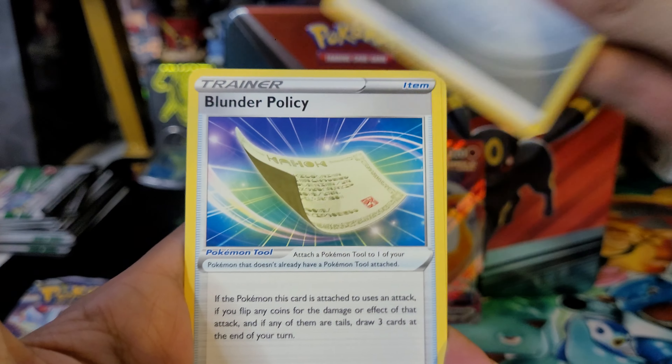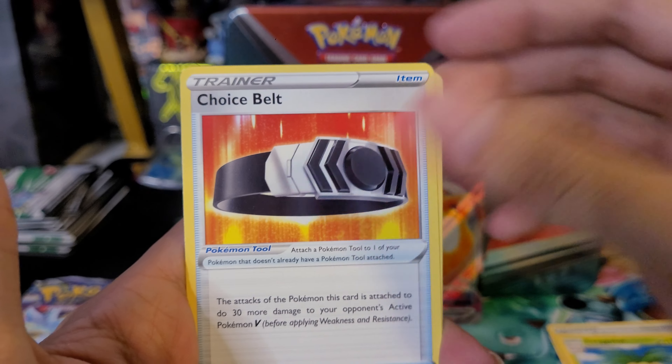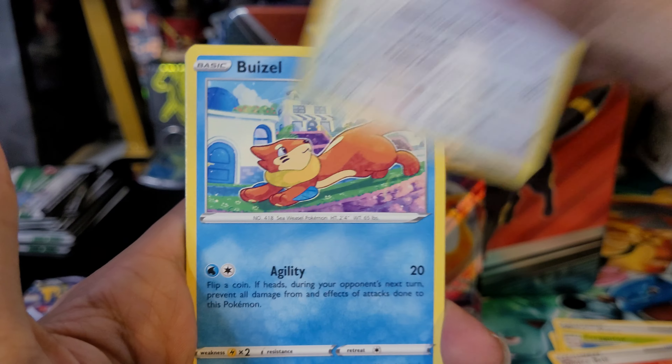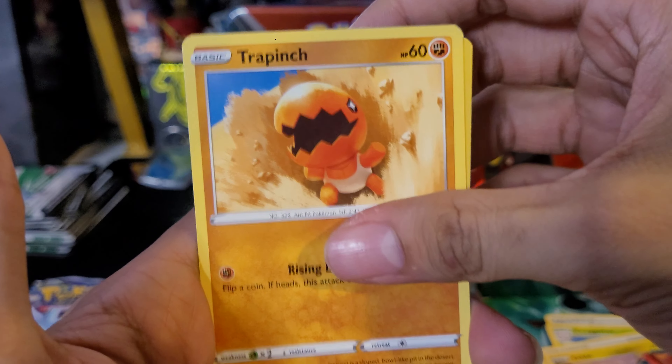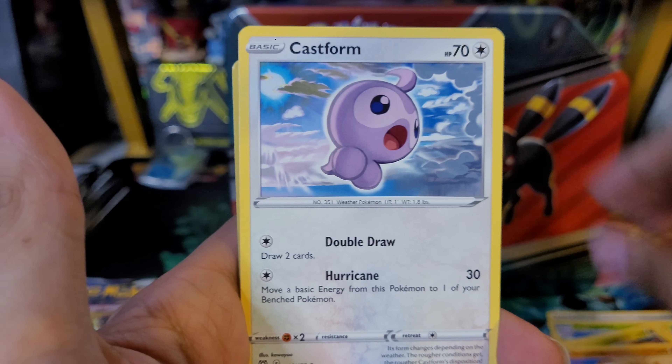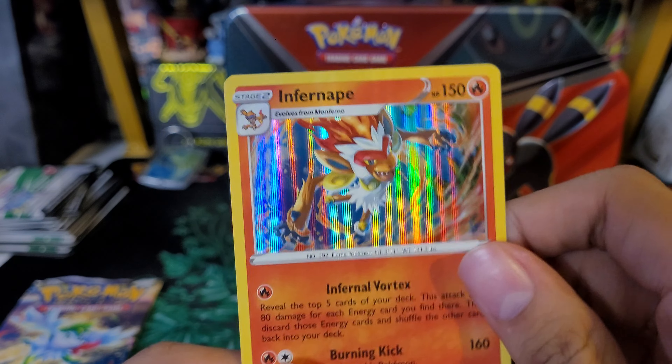Really cool — Cinderace VMAX! Cinderace was a starter from Sword and Shield, so really happy to pull that. And I should get a pull — nice, I got a hit! Really excited for that hit too, it's a VMAX. We still have two packs to go. Let's see if we can get more — if not, I can't complain especially with the VMAX hit.